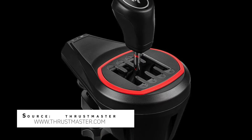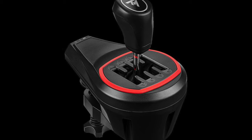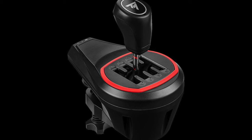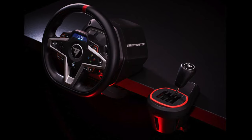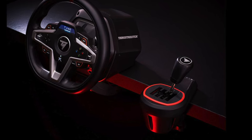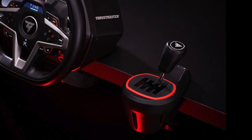Thrustmaster is set to release a new, more affordable shifter than their current model, the TH-8A. The new TH-8S shifter retains all the features of its predecessor at a more accessible price point. Designed as a companion to their T-248 series of steering wheels and the T-128, this shifter can be mounted to your rig or easily to a desk. The TH-8S features an H-pattern shift plate with 7 gears plus reverse gear, supporting rally, trucks, GT, or NASCAR.